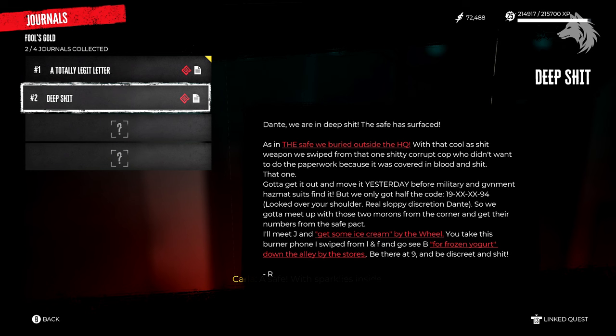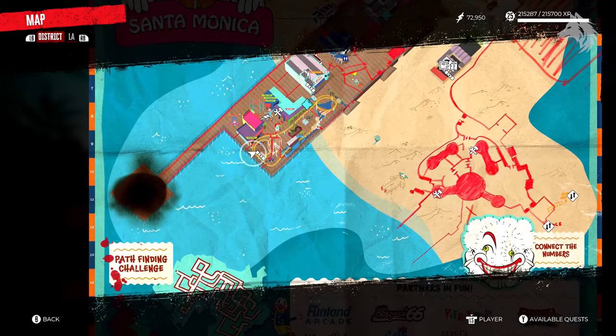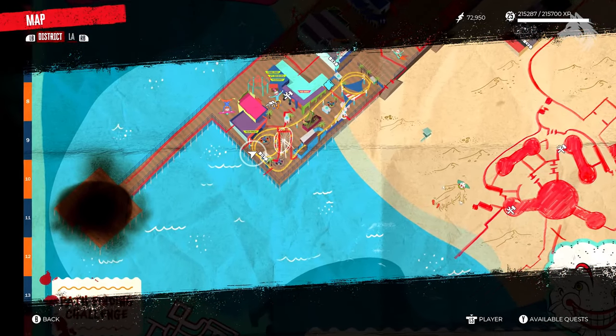From here we're going to go and find the remaining two clues. The next clue is at the very end of the pier past the ferris wheel, next to the railings.